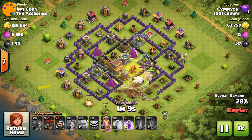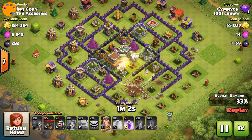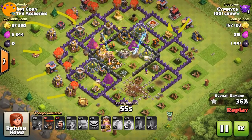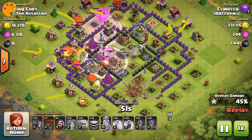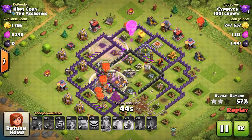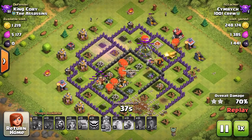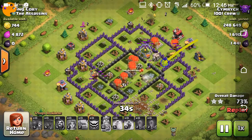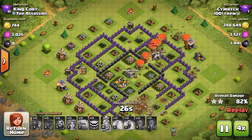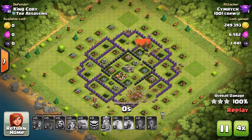So I send everything in to the core, drop a heal spell down for the valks. I've already started in with the balloon - I shouldn't have started with that balloon though, that was not smart. But I came in on the back side over here, raged the balloons in. I had an extra balloon left to come in here. This air defense finally went down, so everything just kind of converges on that last cannon and splits for cleanup. A ton of extra cleanup troops left this time, and it went quick.